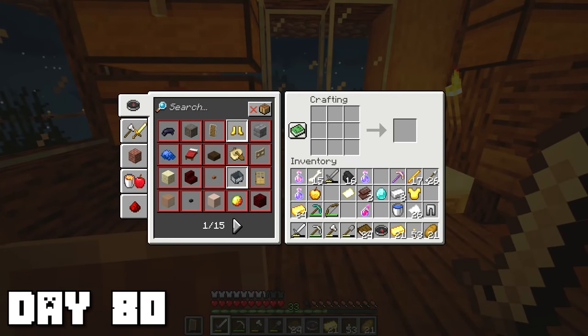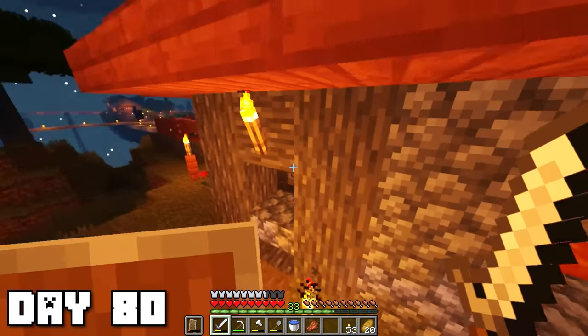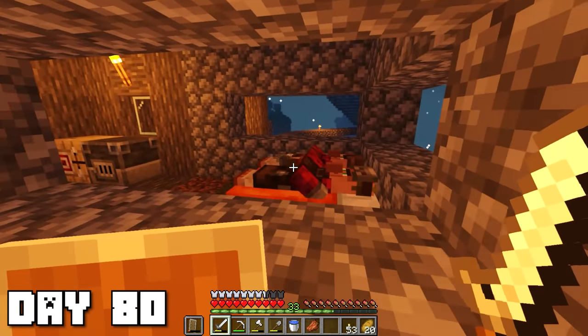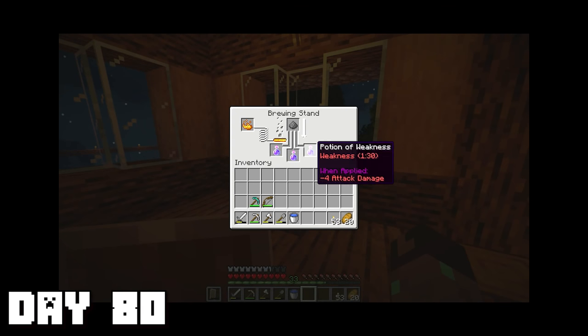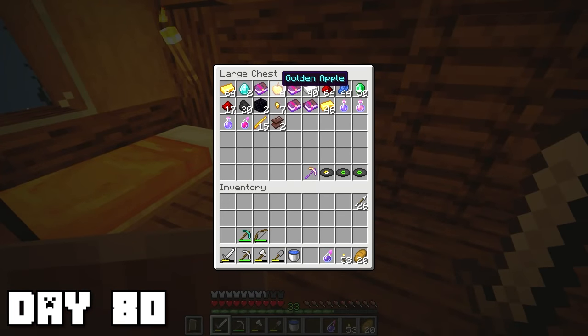I managed to lure both of our villagers into the same house just by putting two of their beds together. I think I can do this tonight — I gotta go make some potions. There we go, those potions are finally done. Let's get out of here and make those villager trades even cheaper.